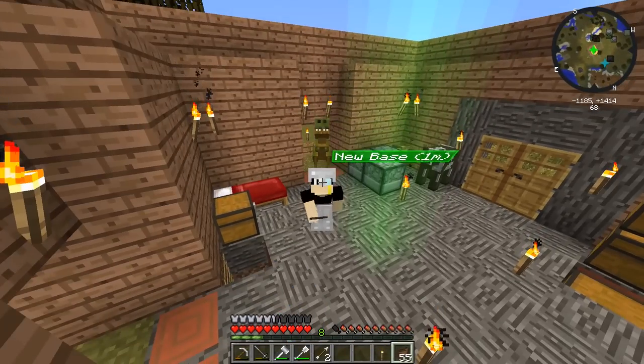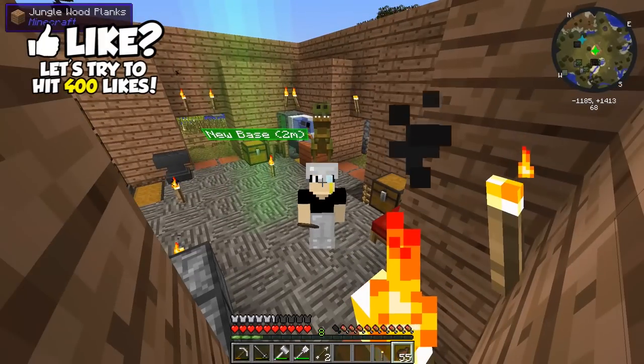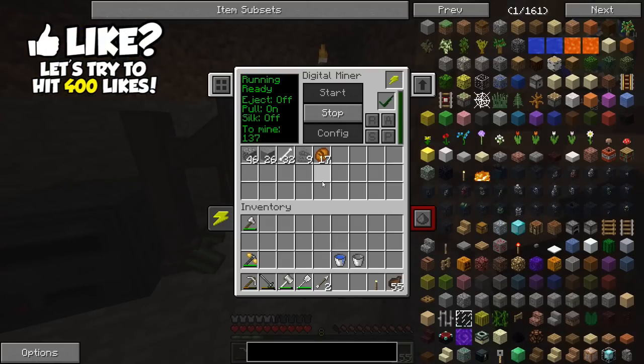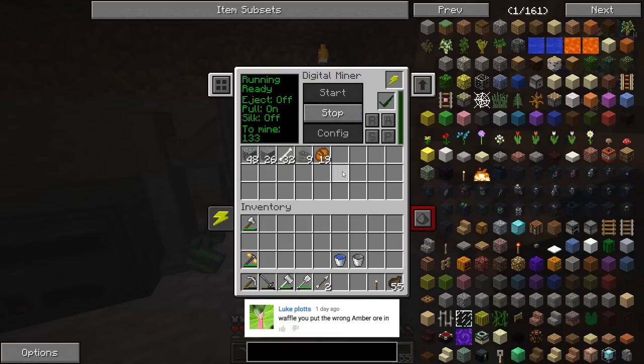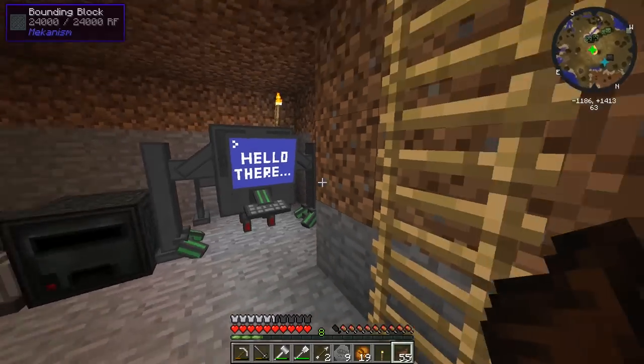Welcome back to Jurassic World. Last time we made a digital miner, and that thing is getting us millions of resources. It's mining primarily amber ore right now - getting a lot of bones, stone, and cobblestone. Fossils don't have a guaranteed drop, so we're getting a lot of amber. Someone left a comment saying we used the wrong type - Biomes of Plenty amber - so I fixed that in the digital miner. Now we're getting a ton of fossils.